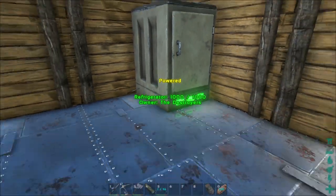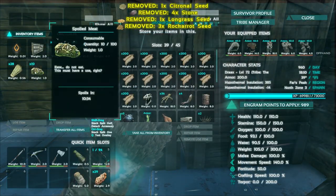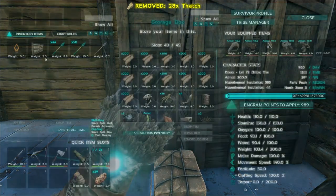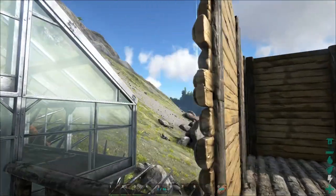Let's empty my inventory here. I'll put all of that in there, get rid of that, move that over. Now I'm going to head down to the cave.